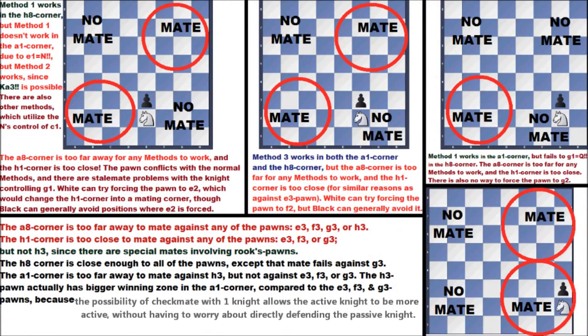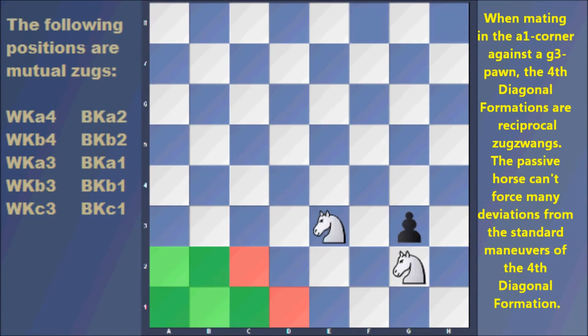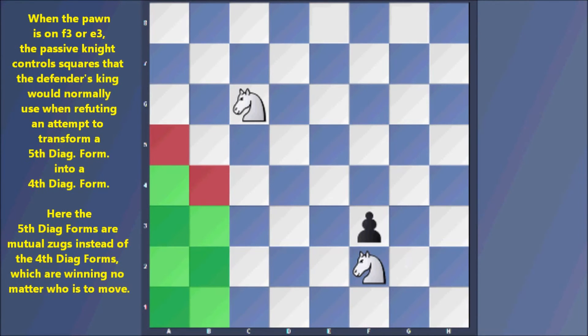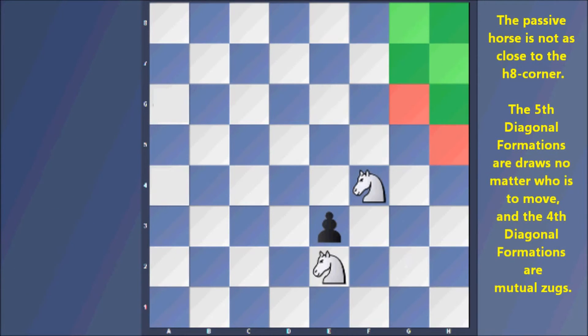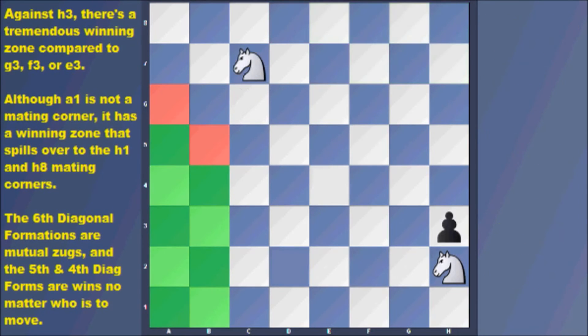Before going to pawns three moves from promotion, let's review two-move cases and the different winning zones. Diagonal formations are the most thematic. In a king and knight vs. king endgame the fourth diagonal formations are reciprocal zugzwangs, but factoring in the pawn and extra knight the defender's king can be restricted further. When mating in the a1 corner against a g3 pawn, the fourth diagonal is a reciprocal zugzwang; against an f3 or e3 pawn the key reciprocal zugzwangs are fifth diagonal formations. Against a rook's pawn two moves from promotion there's a tremendous single connected winning zone.